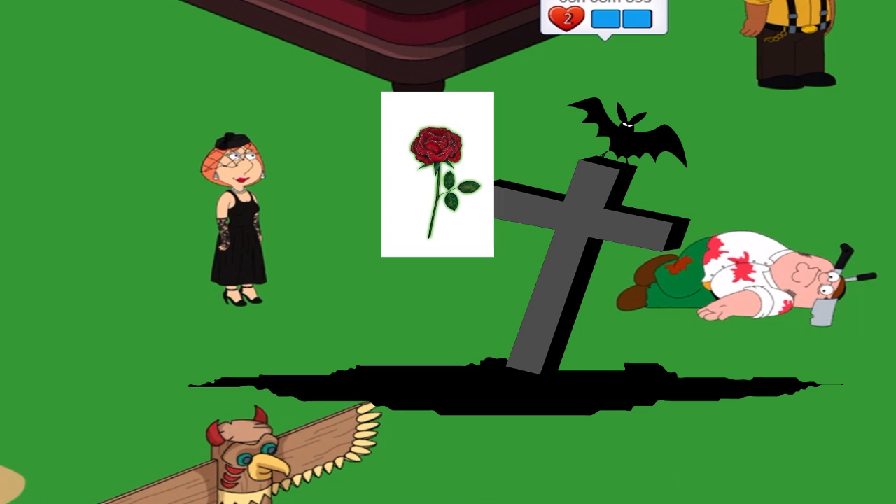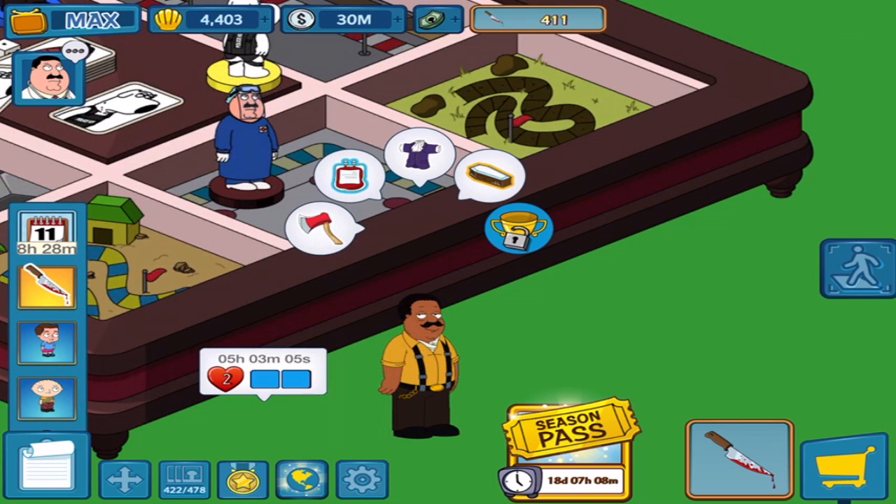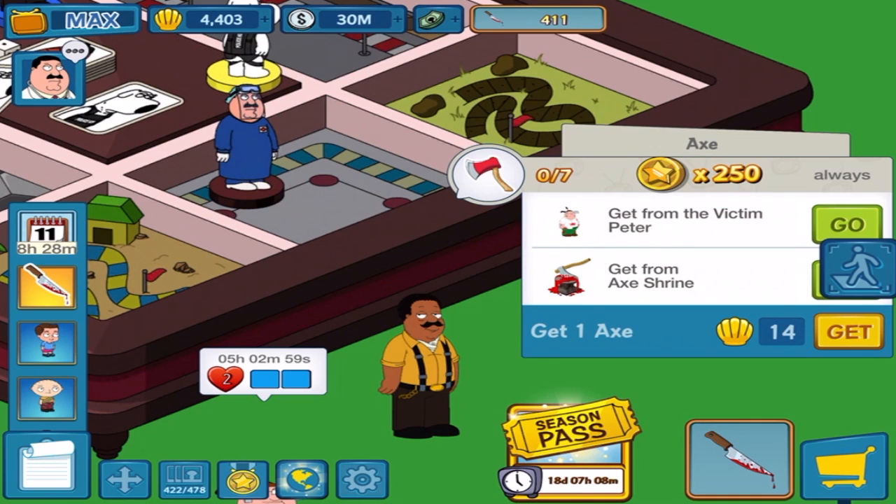There's a rose on the screen, there's the grave — done. Next up: Detective Cleveland. So I've got 0 of 7 — I gotta get it by battling Victim Peter.